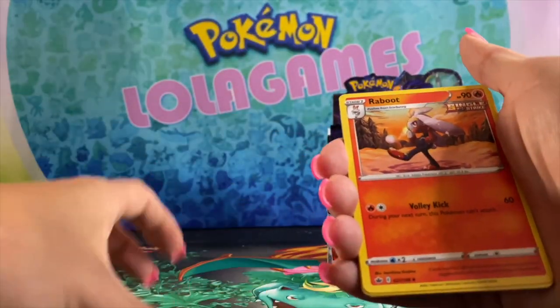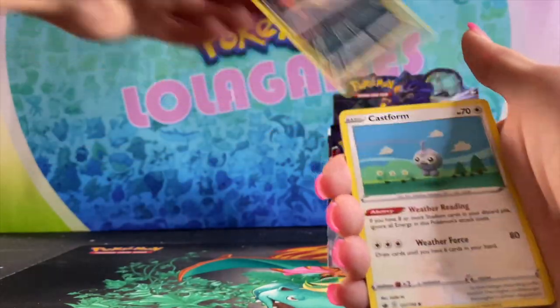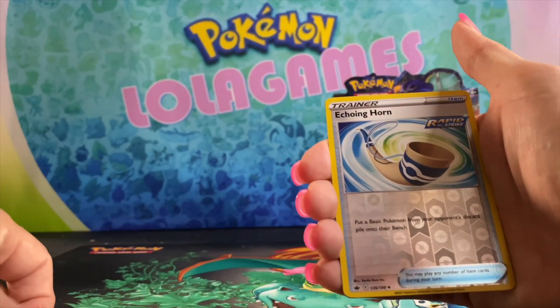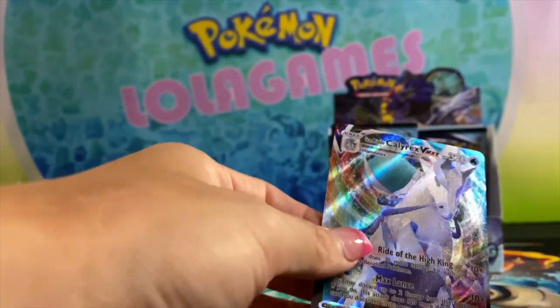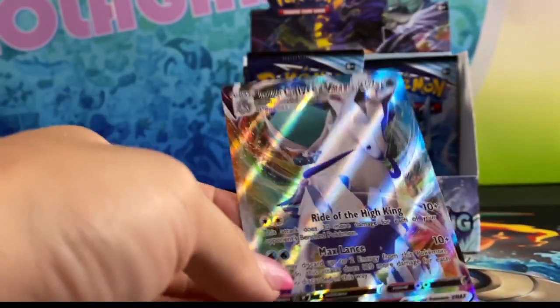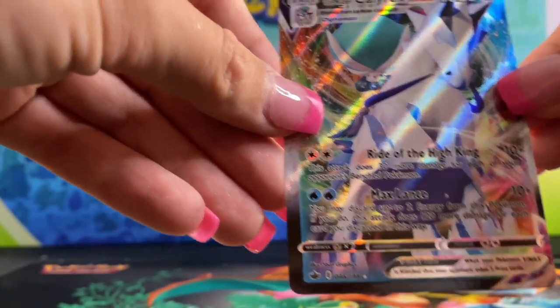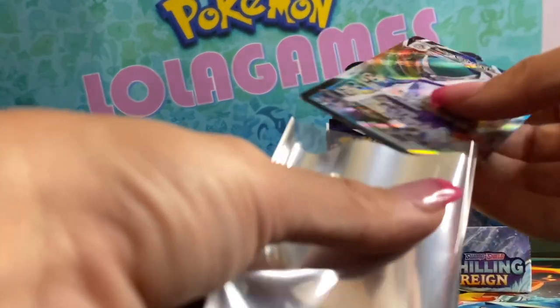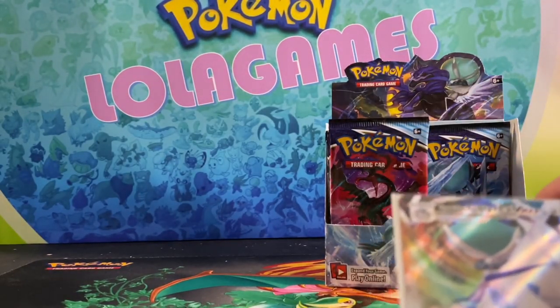Raboot, welcoming Lantern, Rocks, Quill, Castform, Weedle, Snorunt, Echoing Horn, and an Ice Rider Calyrex D-Max, baby! Look at that. That's why you didn't know. I believe I've pulled one of these bad boys before. Go ahead and grab a sleeve. Wow, that is such a pretty card. Look at that guy.